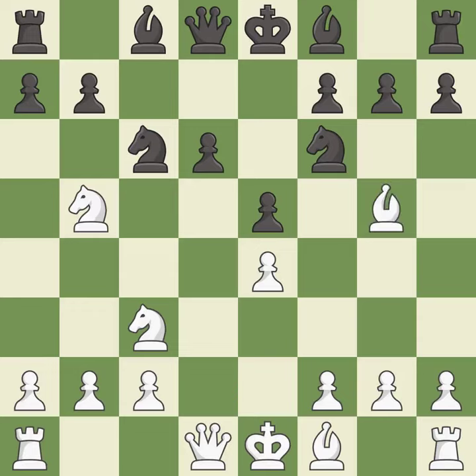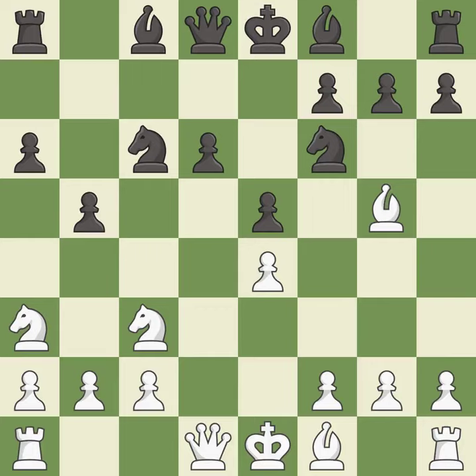Bg5 pins the knight on f6 and threatens Nc3 d5. a6 kicks the knight off of the active b5 square. Na3 retreats the attacked knight — it will look for a new square on c2 after white plays c3 or c4. b5 gains space on the queenside and threatens to fork the knights with b4.